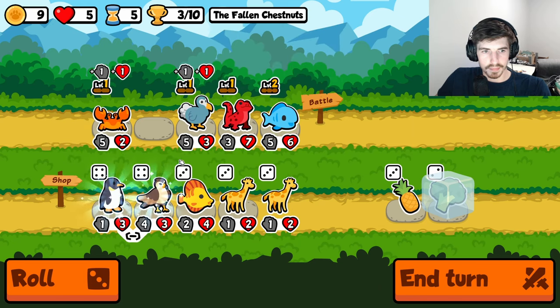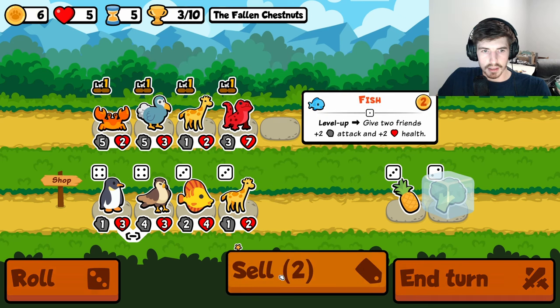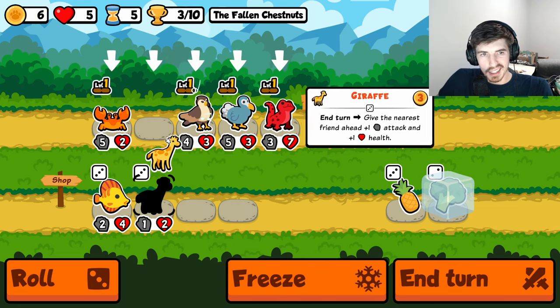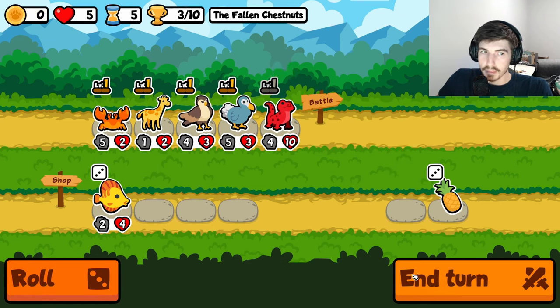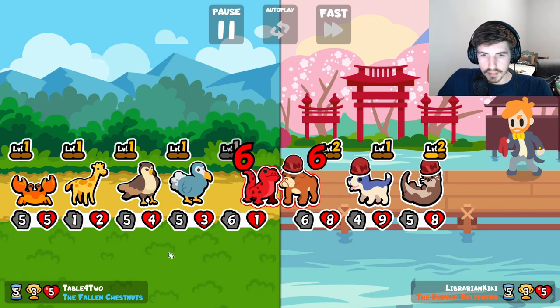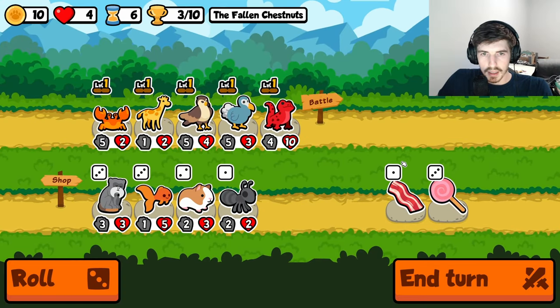This is perfect. Let's run it like this. We can keep the dodo, I think. Looks like we're keeping the dodo. I think we go here, sell the fish, and go here. Or are we keeping the dodo? Maybe we don't. Maybe we do something like this instead. We'll have our crab holding up the back — caboosing it, if you will. So close, yet so far.